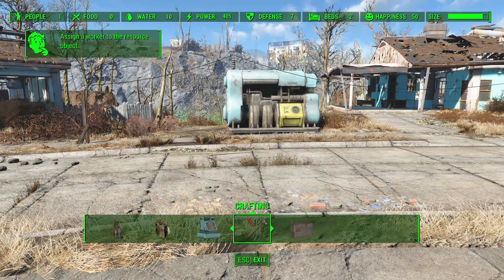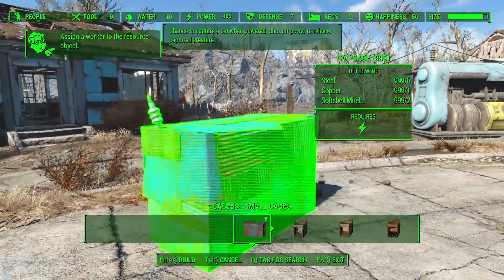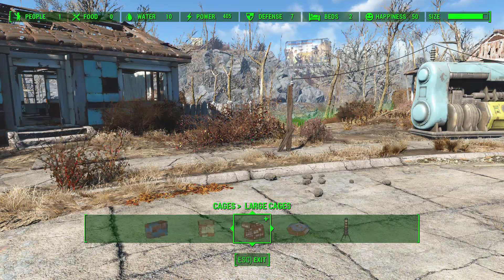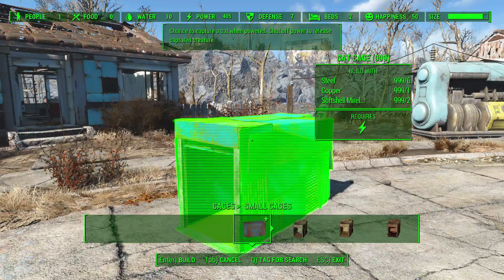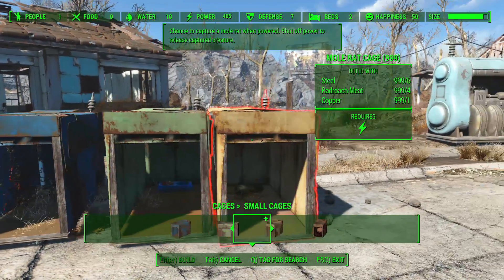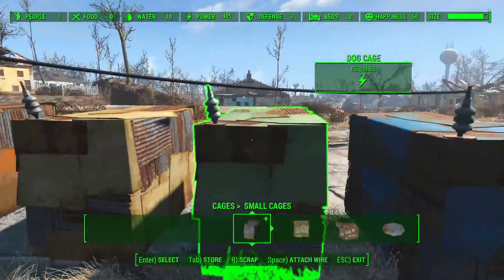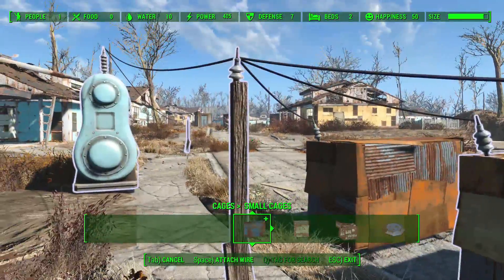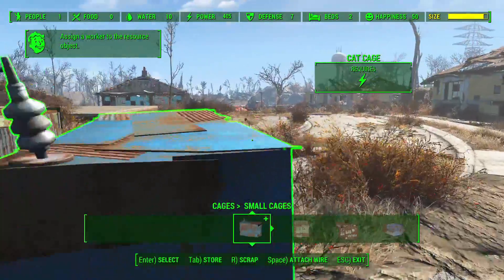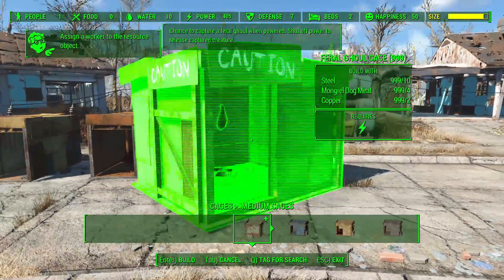There are no new stores or crafting workbenches, but there are cages - a brand new category in the Wasteland Workshop menu. You can build small cages, medium cages, large cages, arenas, and miscellaneous items. These obviously are for the smaller creatures you can catch. You've got the cat cage, the dog cage, the mole rat cage, and mutant hounds. All of these require power or a generator or pylon system to make sure they're working. Once powered, they'll actively be catching creatures for you. I'll make a separate more in-depth video on how the cage system works.